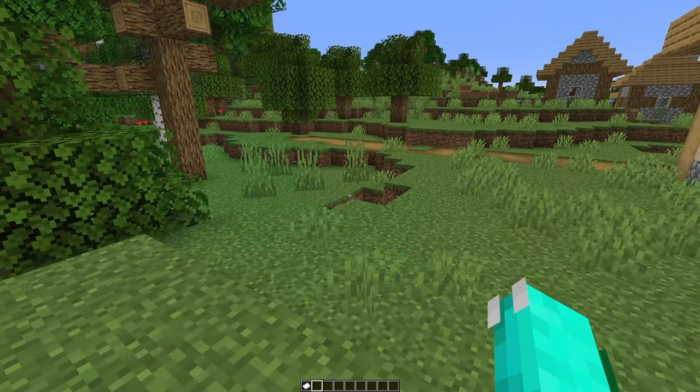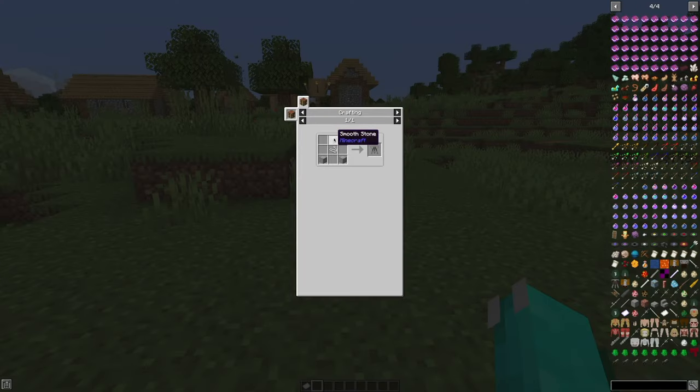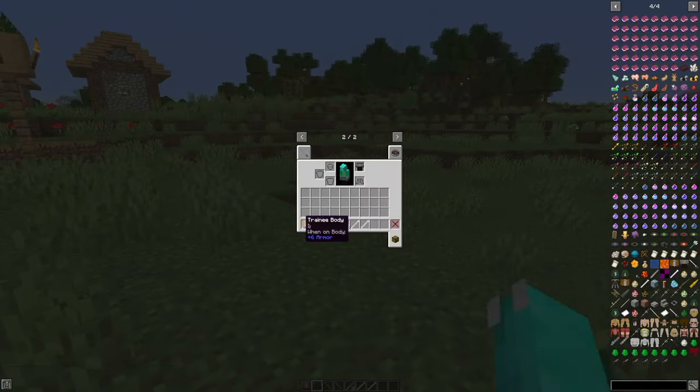The ODM gear is made up of multiple parts. You can craft them individually, but I'm going to show you how to just get everything at once. The first thing you're going to want to do is get three Smooth Stone. You can do this by smelting Cobblestone twice — smelt Cobblestone, then smelt that Stone again and you get Smooth Stone. Get three of that and one String, and then you can craft the training equipment to get everything at once, including the ODM gear, which you can then just equip.